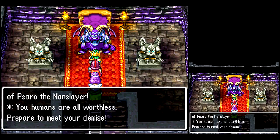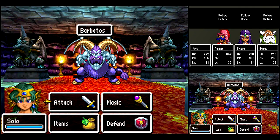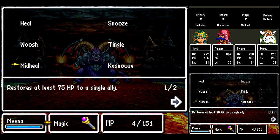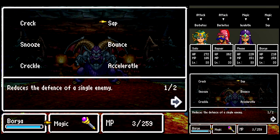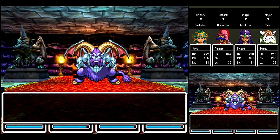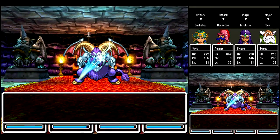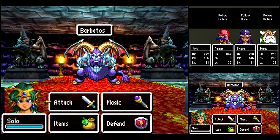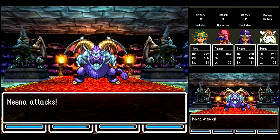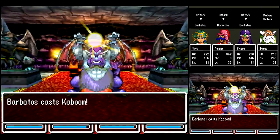Haven't I seen you somewhere before? Oh yeah, you're Mucifer. Boss time! This is Barbados. We want to use Insulate to protect against his breath attacks, and then get a good Sap going. Insulate is really good — it is mandatory at this point in the game. Because if you don't have that and the breath-protecting equipment, he will kill you. But I have that, so he shouldn't be able to touch me.